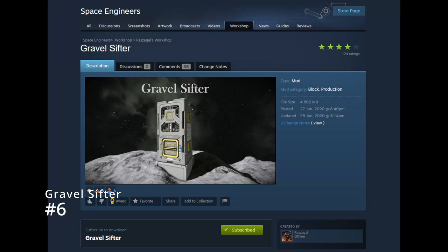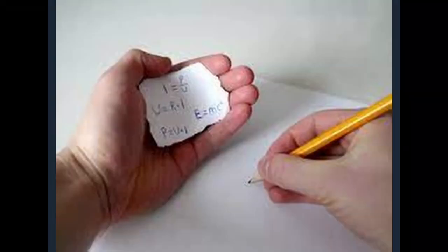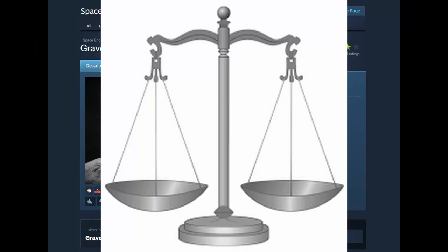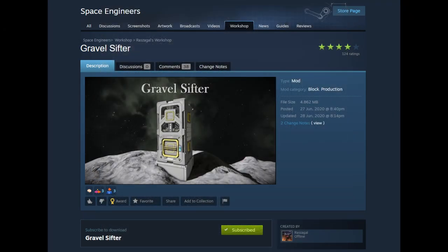Our first block mod — the Gravel Sifter lets you turn gravel into more useful elements, including platinum and uranium. As you can imagine, this is useful if you're struggling to find a certain resource on a planet. This might sound like cheating, but given how much power this thing uses and the teeny tiny quantity of resources that it produces, I believe it to be a balanced addition to any engineer's arsenal. Don't forget that you can also add modules to it to improve the yield, the speed, or the power efficiency even further.